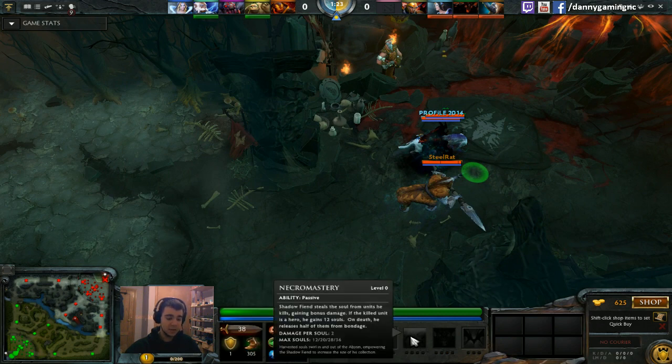The second skill is called Necromastery — it's basically damage per soul. Each time you last hit an enemy creep, jungle creep, or destroy/deny buildings, you get 1 soul. At level 4 Necromastery you can have 36 souls, and every soul gives you 2 damage. So at level 4 you can get 36 souls, increasing your damage by 72.